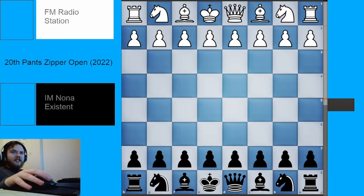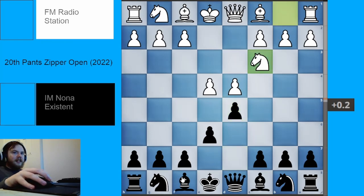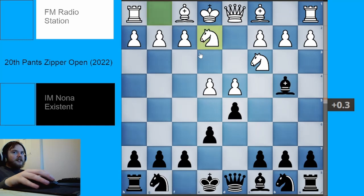The French Defense begins with the moves e4, e6, d4, d5. The Winawer is when White now plays knight to c3 and Black plays bishop to b4. The sideline that we're looking at begins with the move knight to e2.